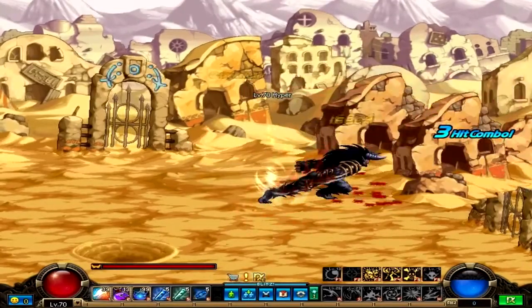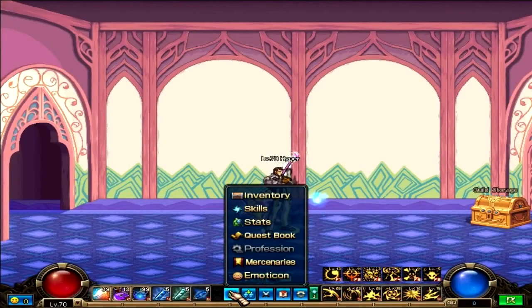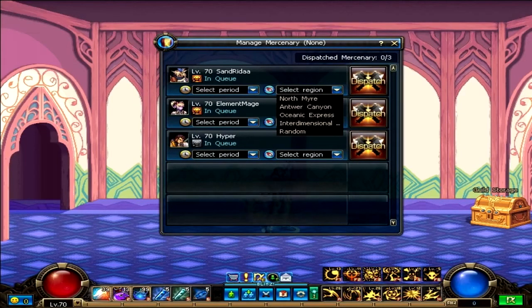Let's take a moment to talk about some of the information on the Mercenary Dispatch System. The Mercenary Dispatch System is a great way for your level 70 characters to earn you some extra gold and items when you are not using them. You may send your characters to Northmire, Antwer Canyon, Oceanic Express, Interdimensional Rift, or a random area.